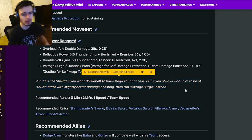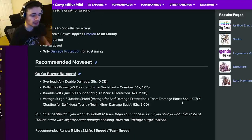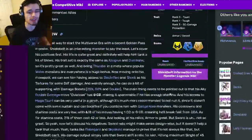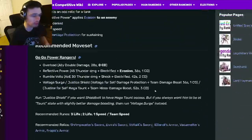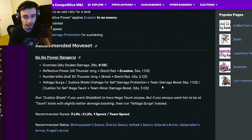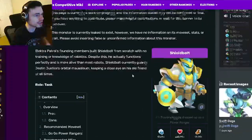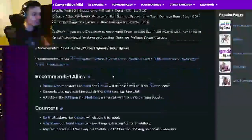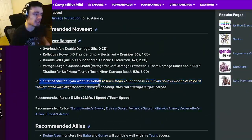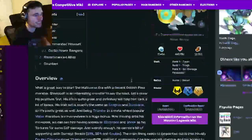All of those damage boost moves will be great to use with the new ancestor. You will probably want to use the Justice Shield in order to give him Megaton, because Megaton is very, very good. But even without Megaton, I definitely recommend using him with the new ancestor — that will make him much, much better because his moves work really well with the new ancestor.